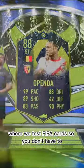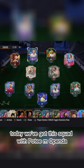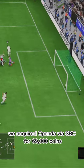Welcome to Baller or Bust, where we test FIFA cards so you don't have to. Today we've got this squad with Potiem Openda. We acquired Openda via SBC for 69,000 coins.